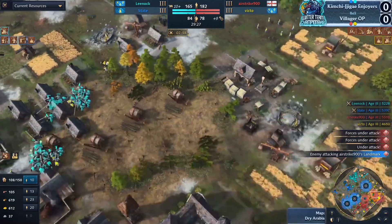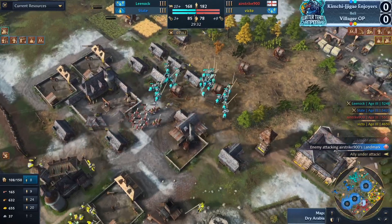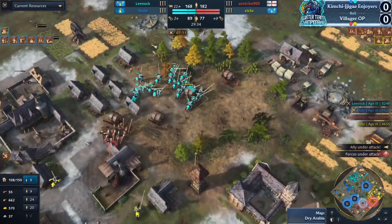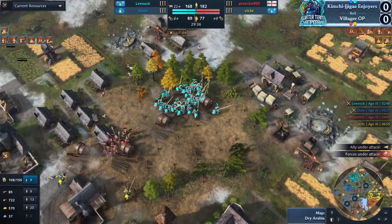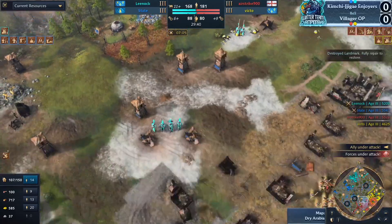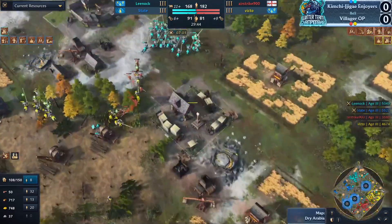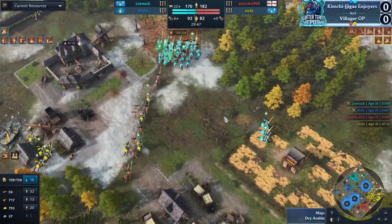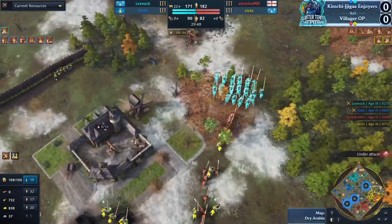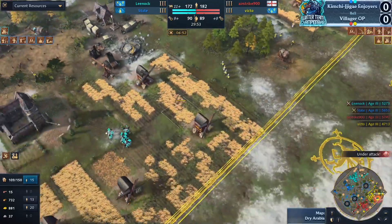The win condition is to stop the knights from training, and he realizes diving the eco is where there's so much damage to be had. There are still quite a lot of knights out for Leanoc — 35 knights at the moment compared to only 10 for Victo. So even though that trade seemed decent, Leanoc is still pretty far ahead on military numbers.